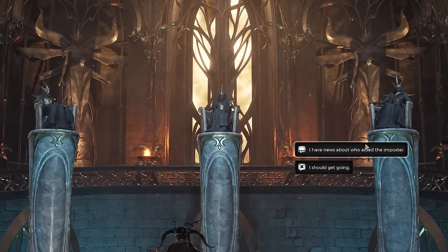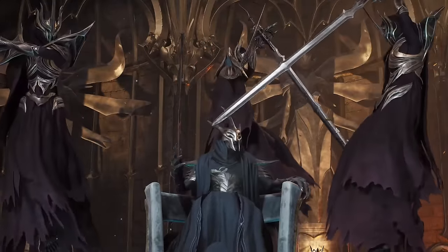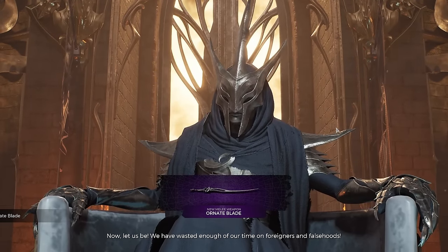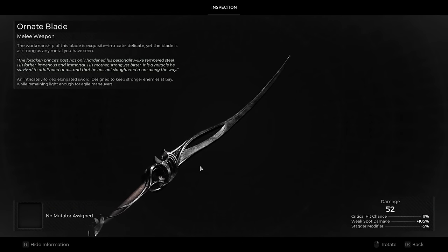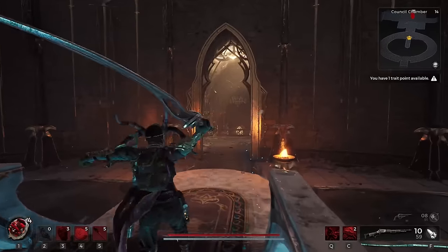Now you can correctly accuse the traitor and watch their inevitable demise. And finally, you are rewarded with the Ornate Blade — an intricately forged elongated sword designed to keep stronger enemies at bay while remaining light enough for agile manoeuvres. There's nothing crazy spectacular about this sword, but it does look very cool and it has a free mutator slot so it's customizable.